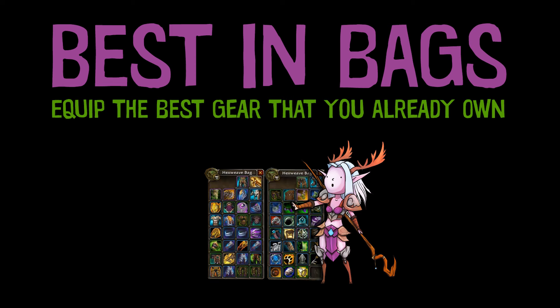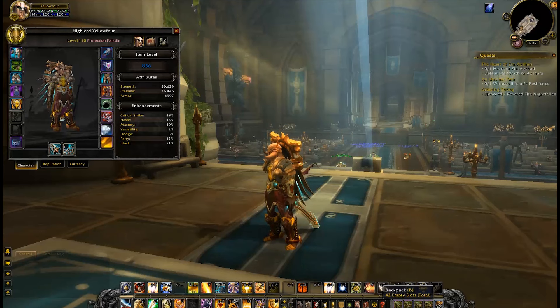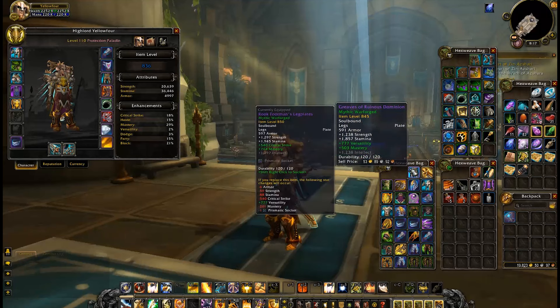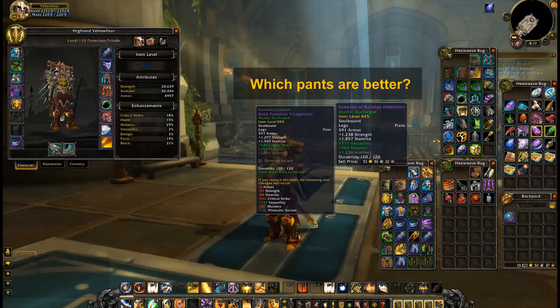The most popular premium feature is Best in Bags. Mr. Robot looks at all of the gear you've accumulated and tells you the best items to equip. He even takes into account items that have been Warforged, Titanforged, or have a socket, and then compares them to items that have a lower item level but have better stats. So he does it all for you.